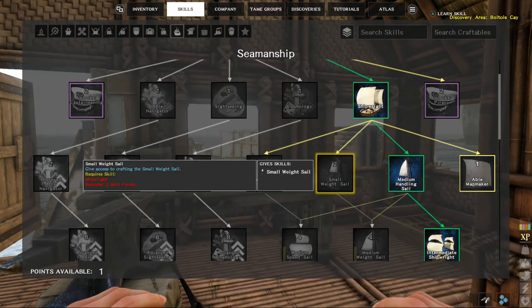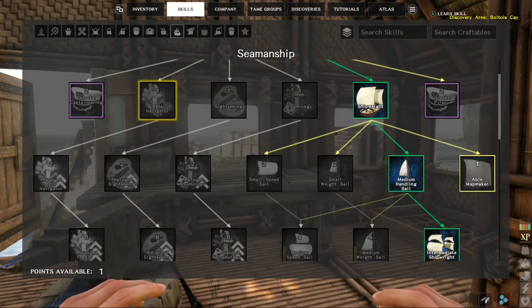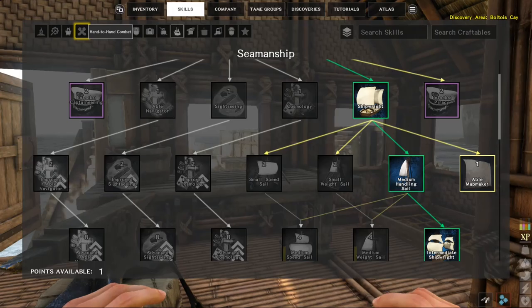Can we get medium? No, we can't. That's all good, we won't get sails just yet. We've got to build the hull first.